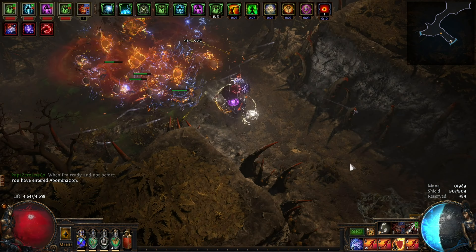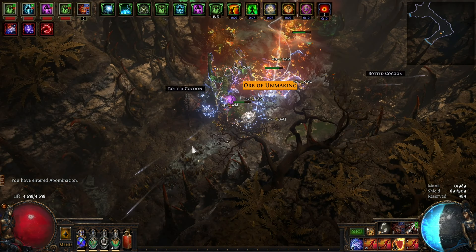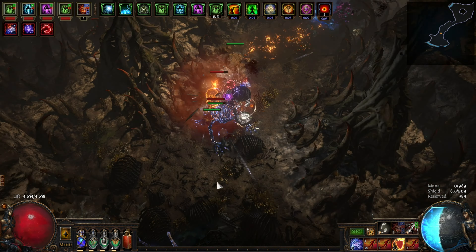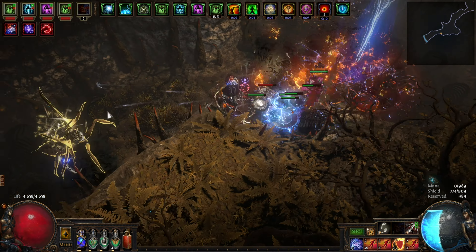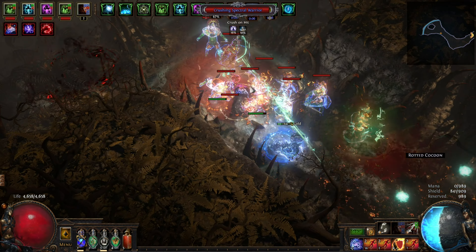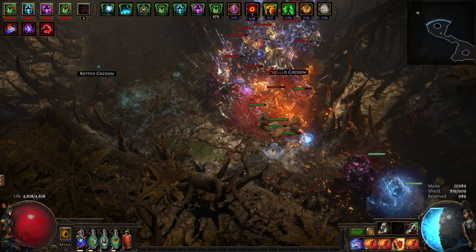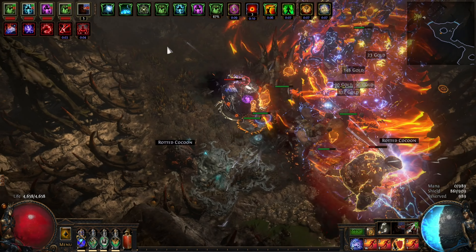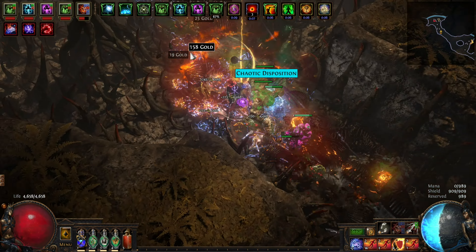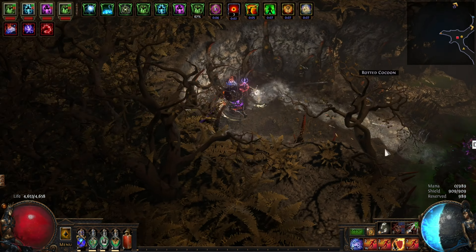This was when I was still using the Cyclone skill gem as my applicator. Once I switched to Lancing Steel I did the opposite — I started taking away the things that killed my raging spirits faster to make them cling on to life long enough to reach their intended targets, but not so much that I would be summoning more than six at a time and not procing Minion Instability. For SRS of Enormity the max you can have out at a time is indeed six. It's a very delicate balance you have to achieve, so pay attention and do some testing of your own.